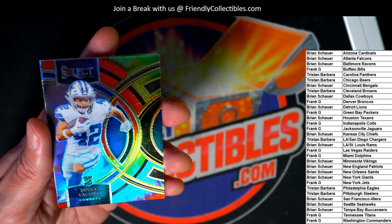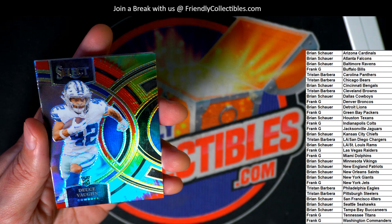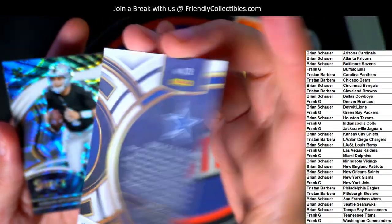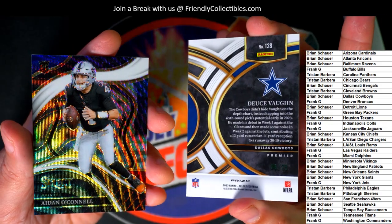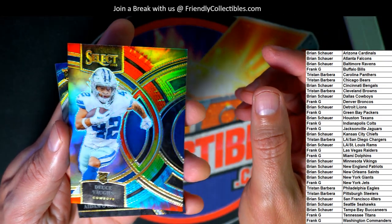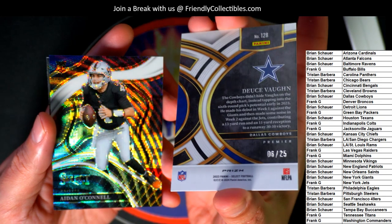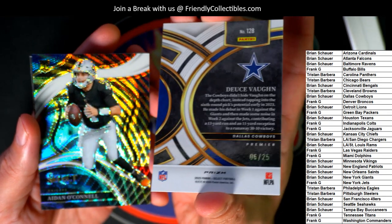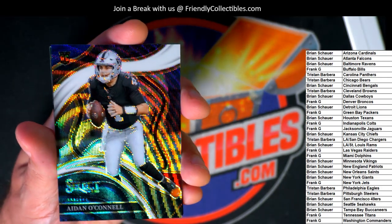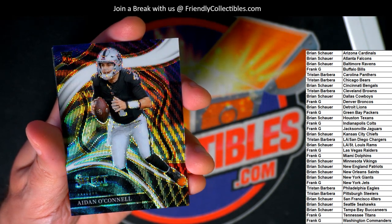Deuce Vaughn rookie — very, very nice. Congratulations to the Dallas Cowboys owner; it's numbered down to 25. Way to go, Brian — Deuce Vaughn, Dallas Cowboys. The Raiders are hitting in the break, and that's going to be Frank G. pulling this one down. Congratulations, Frank.